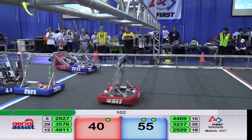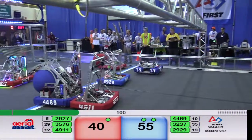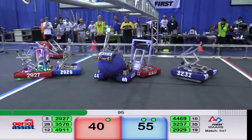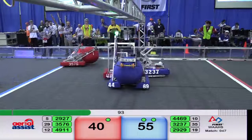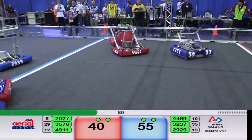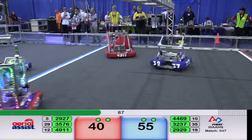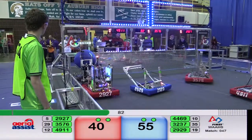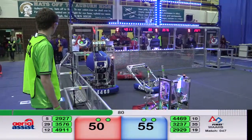44-69 collects it for Blue, backs up, showing possession in a second zone of the field, and appears to be chasing 49-11. Meanwhile, 35-76 has it for Red and passes towards 49-11. 49-11 now possesses it for the Red Alliance.